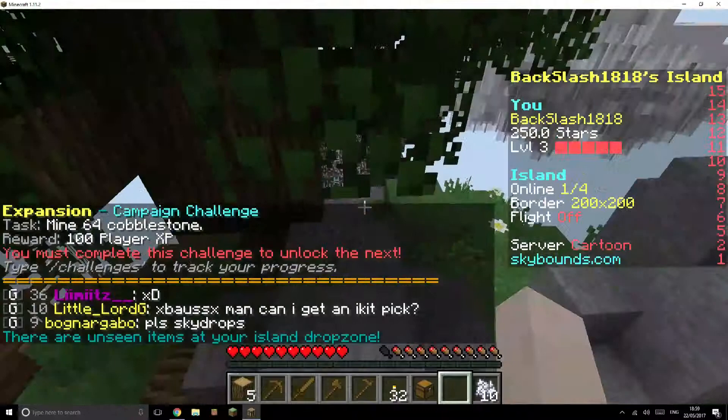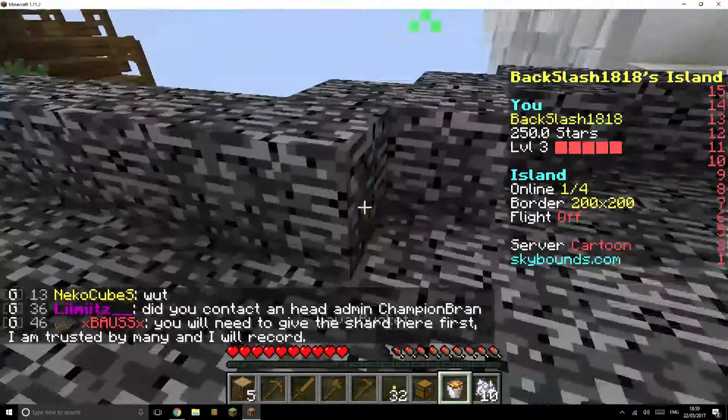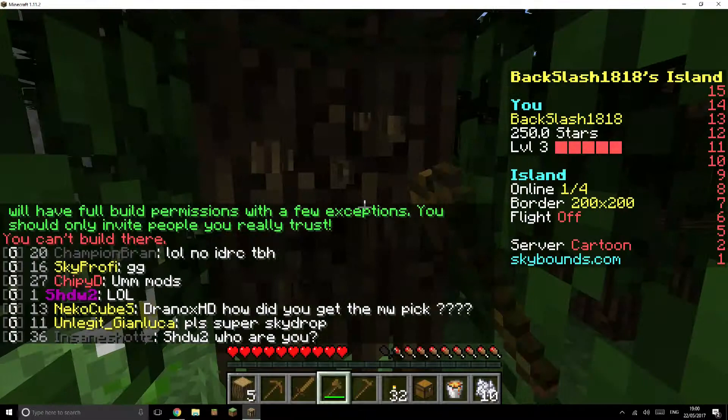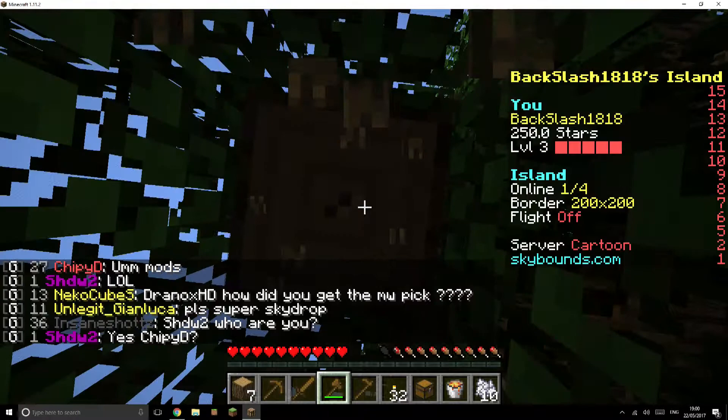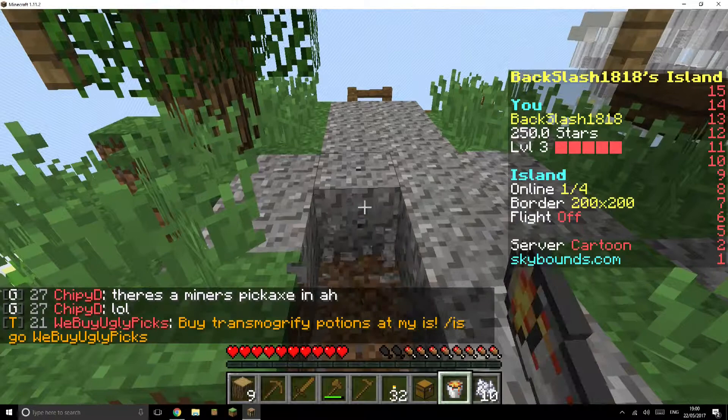The next challenge is mine 64 cobblestones. I'll cook first, then I'll make the cobblestone generator. Our tree is growing — I didn't want it to grow but it's okay. I'll build the cobblestone generator back here.